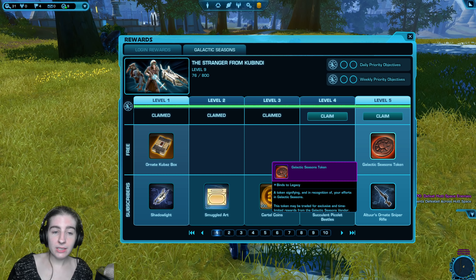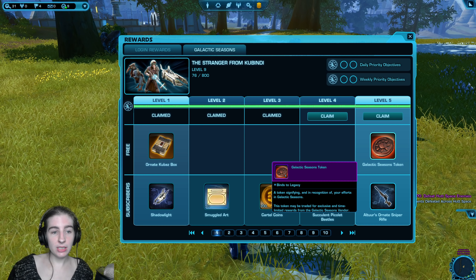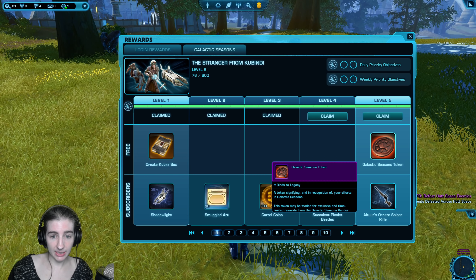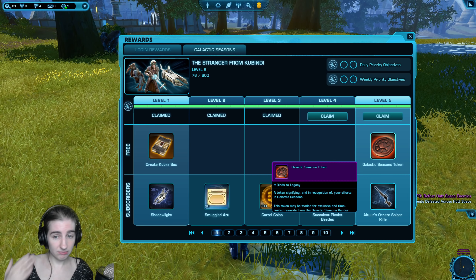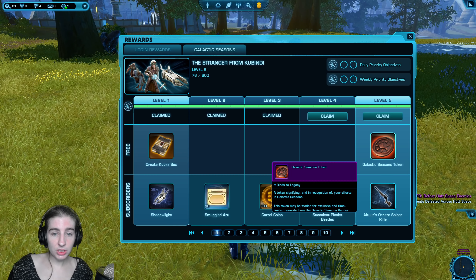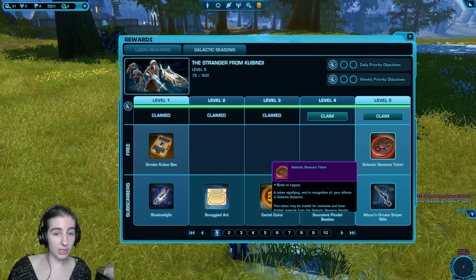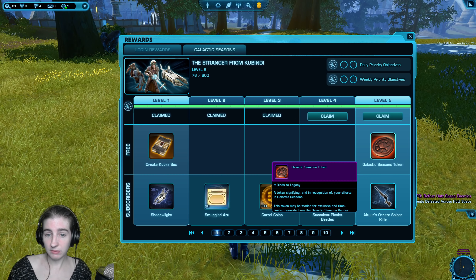It is 4,000 that you'll get back if you go all the way to the end. So if you're planning to do this — which I don't recommend — I would check out buying the 5,500 cartel pack at $40, then see how many cartel coins you would get by unlocking 5,500 worth of levels, so 55 levels.